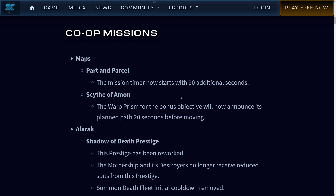Co-op Missions. Part and Parcel — the mission timer now starts with 90 additional seconds. This is awesome. Part and Parcel has been one of the least popular maps in co-op, partly because the timer runs by very quickly, and General Davis of course. With the additional seconds of time to look for more parts, this should be a lot easier for more players.